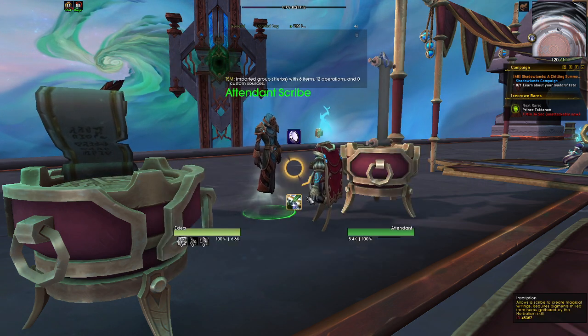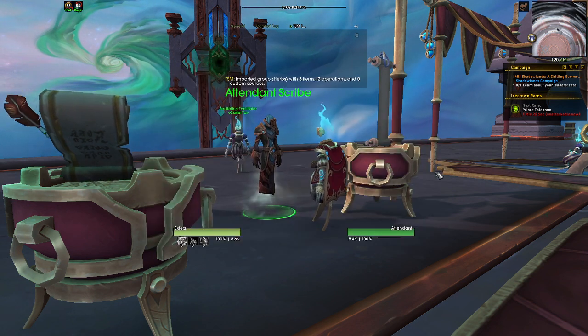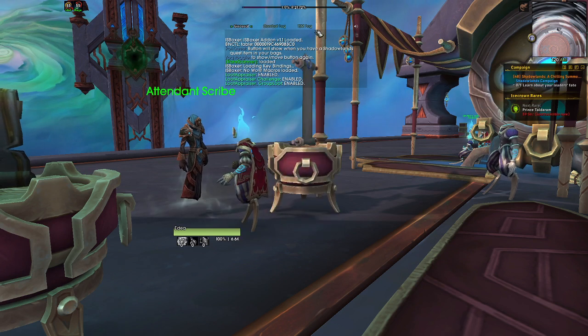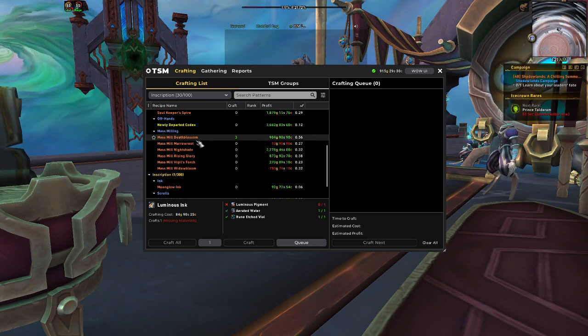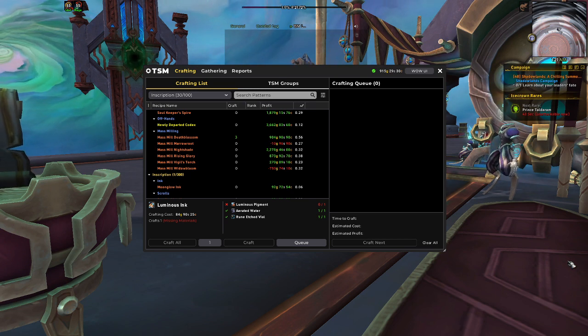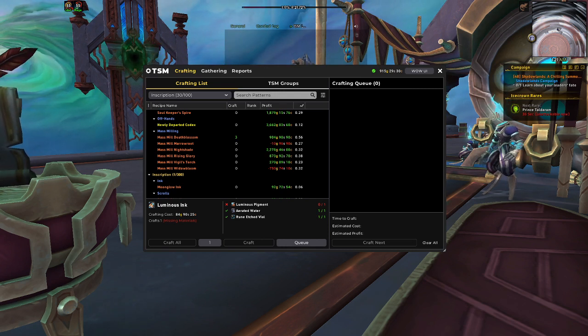Now if we go into our inscription window — sometimes it takes a bit when we reload — you can see that mass mill Death Blossom is profitable, and so is Nightshade, Rising Glory, and Vigil's Torch. So that's all you need to do: just import the string from the spreadsheet and your mass milling will be fixed. The next thing we want to do is set up the pigment values.